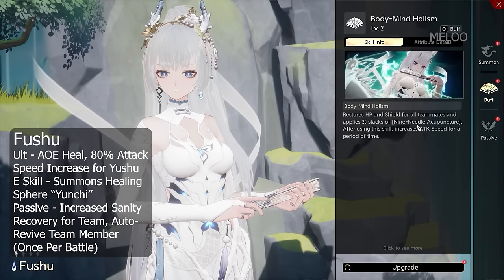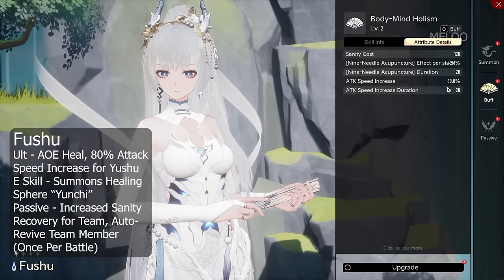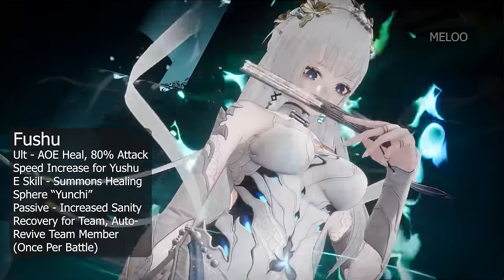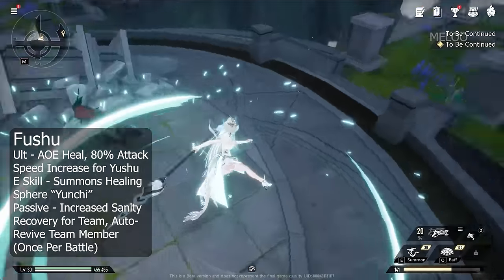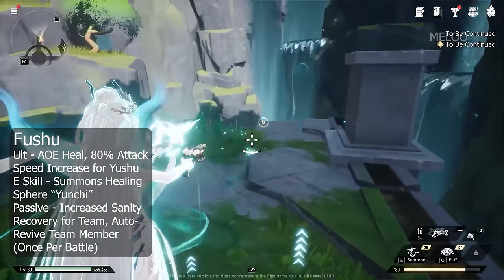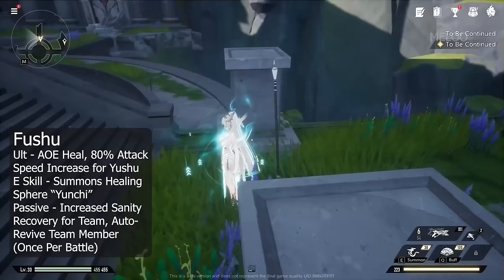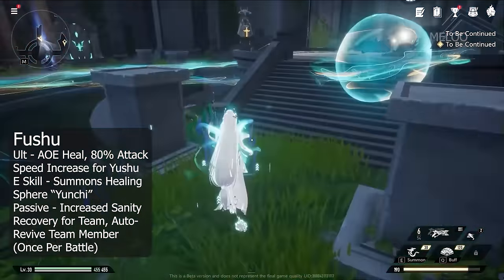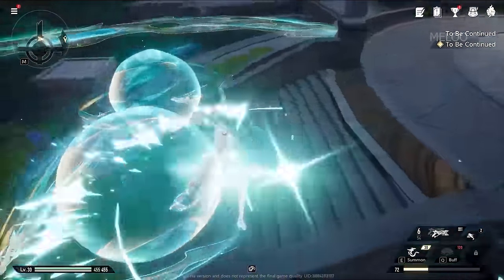Next we have the dedicated healer of the game, Fushu, but she is not only a healer — she is also super strong. Her ultimate gives her an 80% attack speed increase. Her E-Skill summons a sphere called Junji; you can have two of them out at the same time, and those will recover health for you and your party members. Also, when one of your teammates is dying, that sphere will rescue the dying teammate, but only one time per battle per teammate.